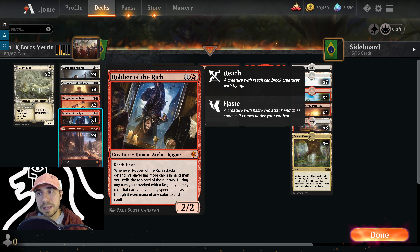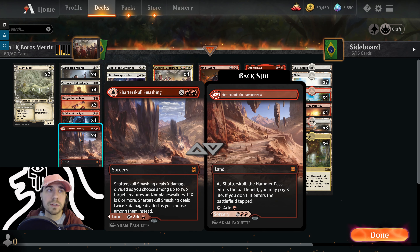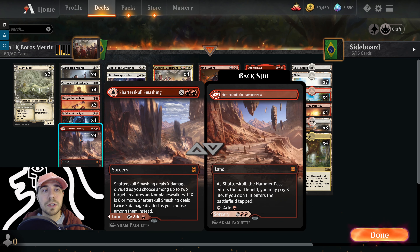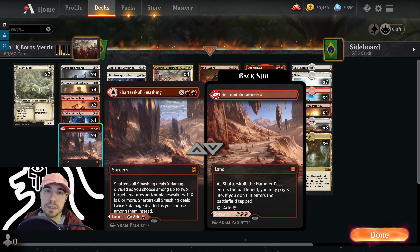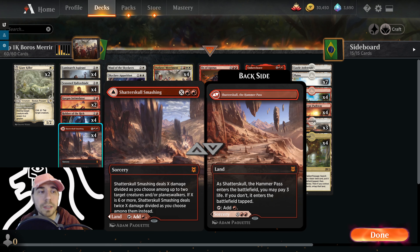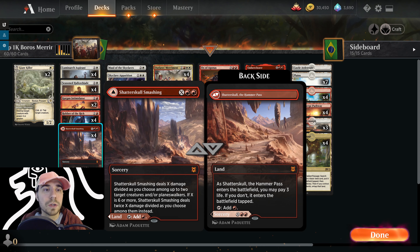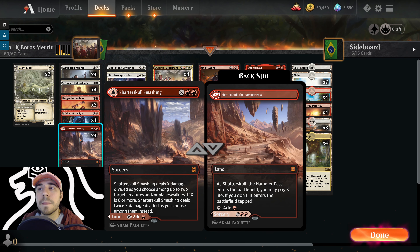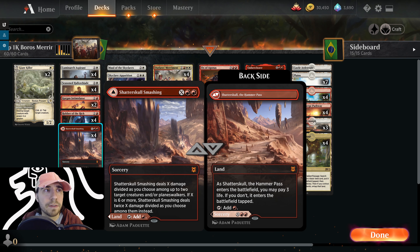We've got Robber of the Rich, a Rogue Human Archer with Reach and Haste. Every time it attacks, we exile one of our opponent's cards if they have more cards in hand than we do — we use our opponent's deck against themselves. We have Shatterskull Smashing, a nice modal land that helps with not flooding on lands. We can also deal X damage, doubled if X is greater than 6, spread between one or two Planeswalkers or creatures. Or it enters as a Painland — untapped if we pay 3 life.